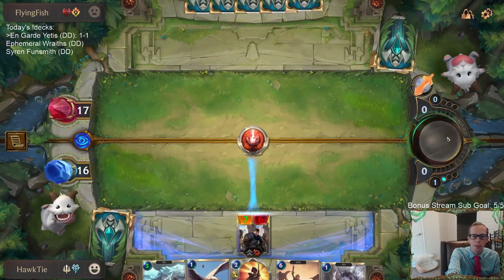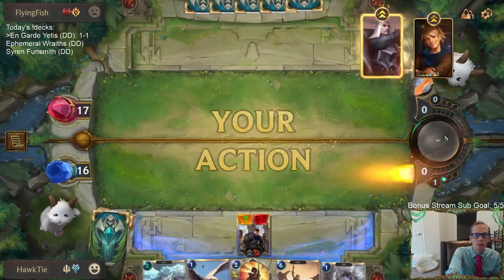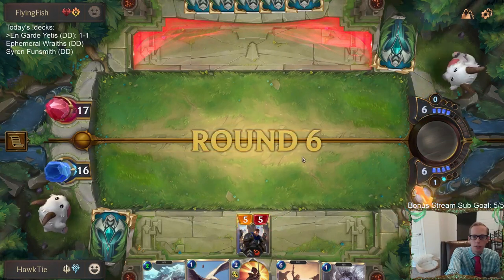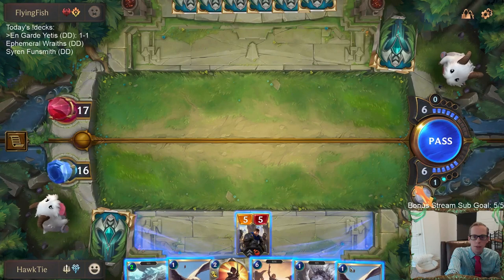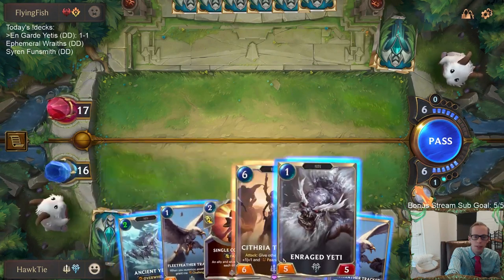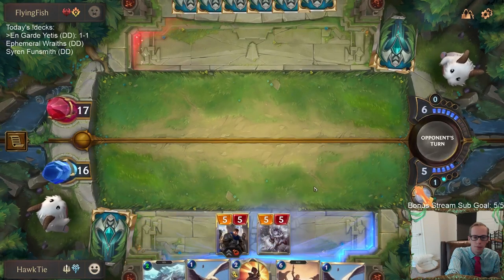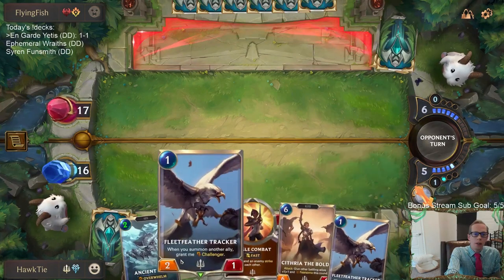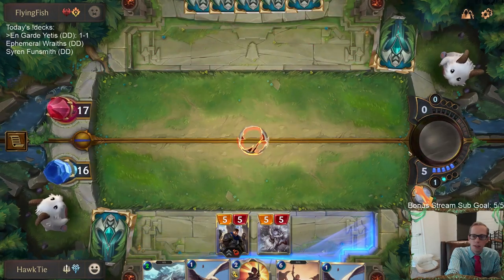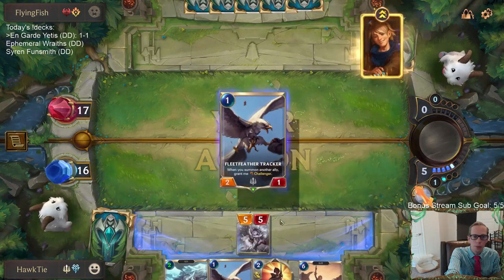That's why we saved Sharp Sight — here we'll get that regen. 7 mana, so I can cast everything in my hand besides Cythria. I don't really want these Fleet Feather Trackers to die of Static Shock — Fleet Feather Tracker is just a card I don't love here — but we're going to be playing them now.